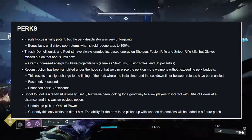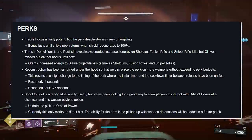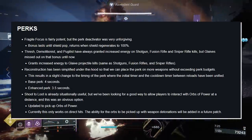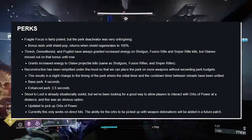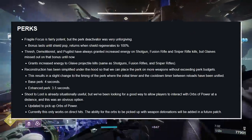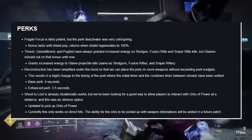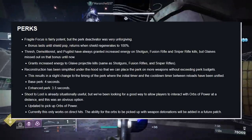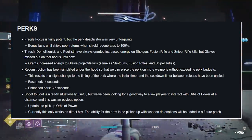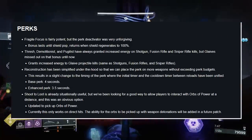Perks — Fragile Focus: it's fairly potent but the perk deactivation was very unforgiving. Now the bonus lasts until your shield is popped, and returns when your shield regenerates to 100%. Fragile Focus gives a very nice bump in range but would deactivate the moment an enemy even touched you — this change is massive. Thresh, Demolitionist, and Pugilist have always granted increased energy on shotgun, fusion rifle, and sniper rifle kills, but glaives missed out on the bonus until now — they now grant increased energy on glaive projectile kills.